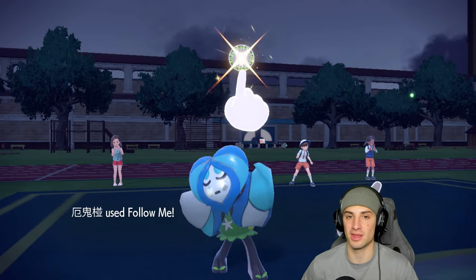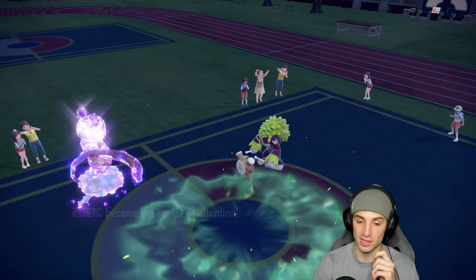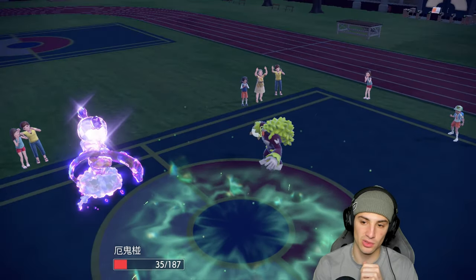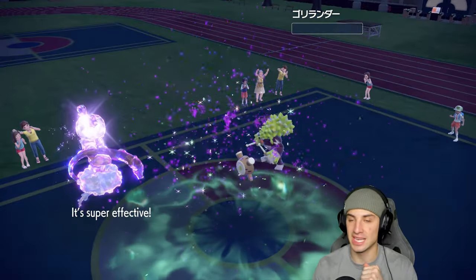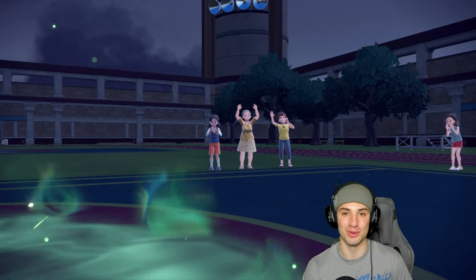Grassy Glide flies but we soak it due to the Incineroar Intimidate. Sludge Bomb with Sheer Force Life Orb — let's go! That wraps up match number one in our favor — what a nail biter hopefully you guys enjoyed it.